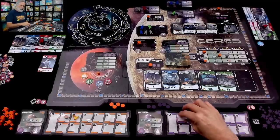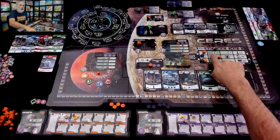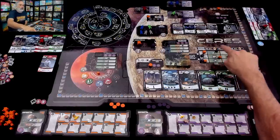She gets two points for the research and spends the two energy she just made. Every time Jen launches for the rest of the game, she gets — as a side benefit — two ore, one ice, one ceramic, or one power, her choice. That is very nice.